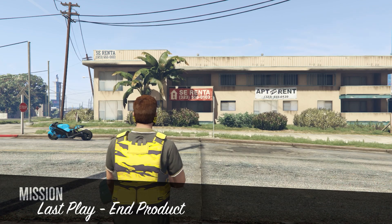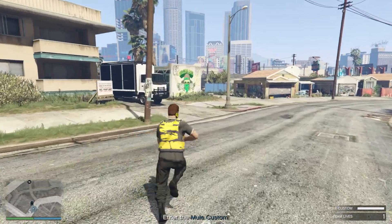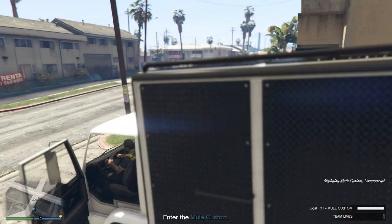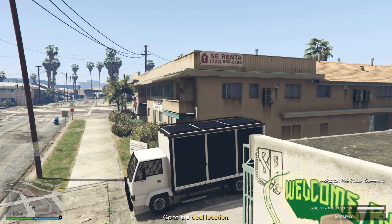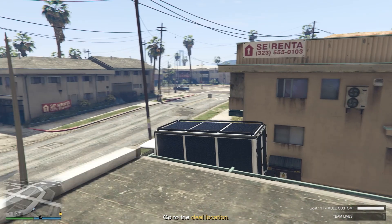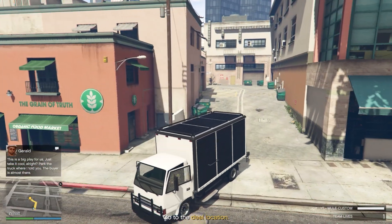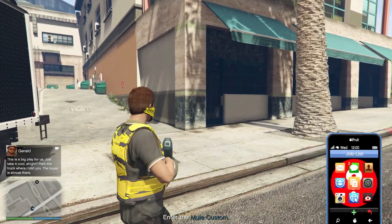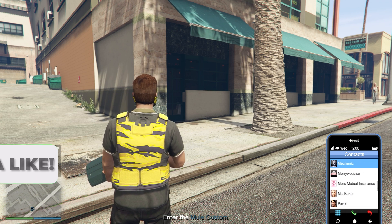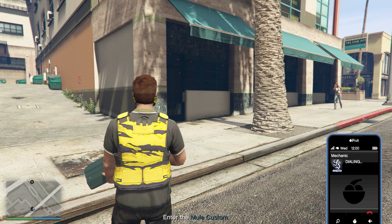When it loads in, it's going to want you to get inside an armored vehicle at the Mule Custom and drive to a certain location. Do not call in your vehicle yet — you want to get as close to the location as possible first. Make sure to return your vehicle to storage if you had it spawned in when you started. Once we've basically made it to the deal location, call in the vehicle you're going to use. I'm going to use the Khanjali tank because it's armored and has a really powerful weapon to blow up any vehicle or kill any person.